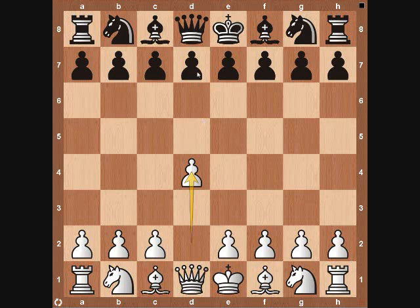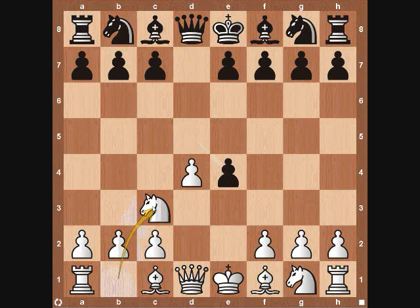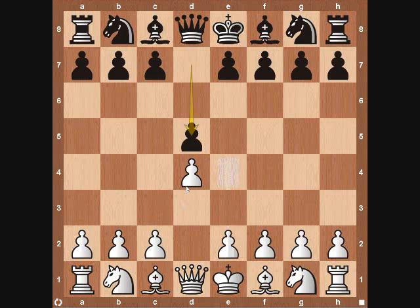It starts out with Pawn to d4, Pawn to d5, Pawn to e4, already giving away a Pawn in the very beginning of the game, Pawn takes on e4, and then Knight to c3. You can transpose into this in a few variations — a lot of players like to play the Queens Pawn opening with d4, but a lot of times they might not play Pawn to e4 here, because they already have an opening move in their repertoire like the Queens Gambit line with Pawn to c4.